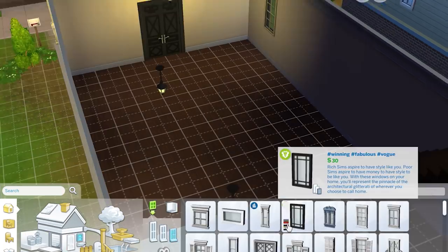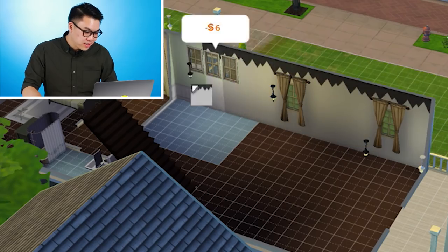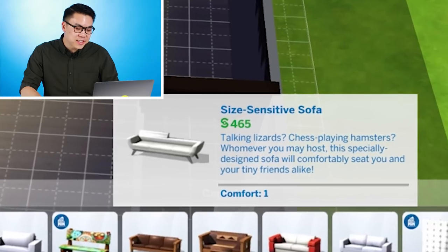All right, we need a nice entry. Hashtag winning, hashtag fabulous — with a description like that, how can we not use it? Found this wall covering, simple, funky. Wow, what material is this? Let's see what couches we got: Cuddlefish loveseat, hipster hugger, size sensitive sofa. These names...